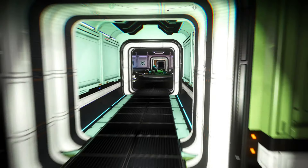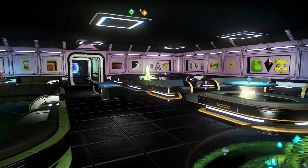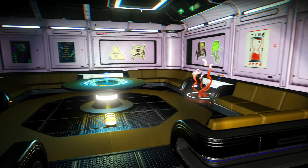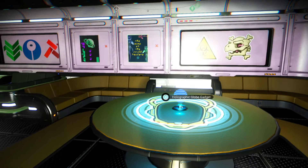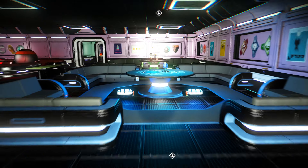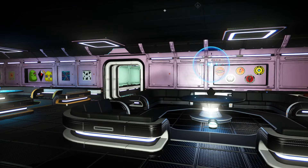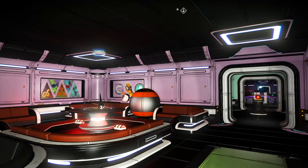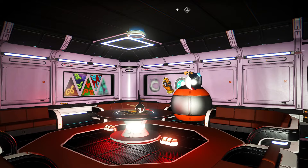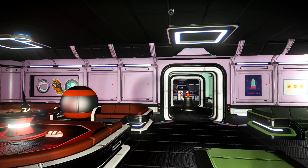We'll go down the left-hand side first. From the left-hand side, we have our lounge — lots of posters and decals which will take a moment to load in there. Some of them have decals on the tables as well, and some little gadgets just to keep things interesting. My computer's being a bit slow today because I'm getting it to do about 20 different things at once.